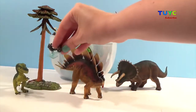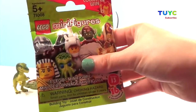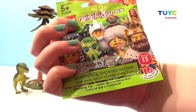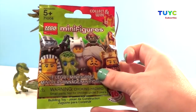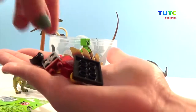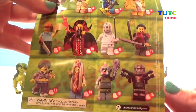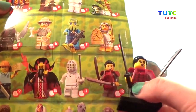Moving on, we have this awesome LEGO blind bag — this is from Series 13 and there are a total of 16 characters to collect. From the front, maybe I want the hot dog man, but inside I'll show you the pamphlet it comes with because it has so many more. Oh nice — this is actually one I haven't gotten yet! So we have these two samurai swords, and taking our pamphlet, this is everybody that you can get — there are some really funny ones. We have this little samurai lady who is really awesome.